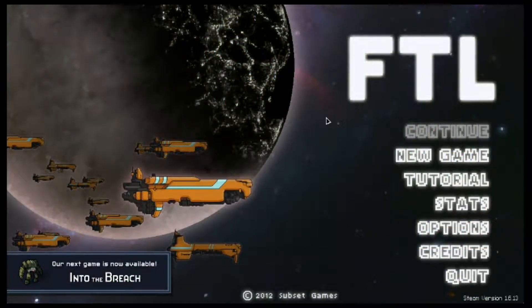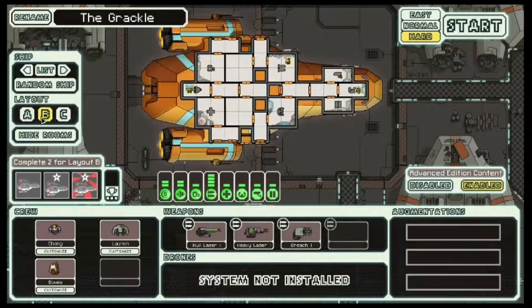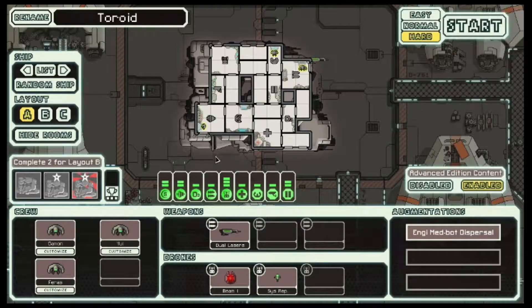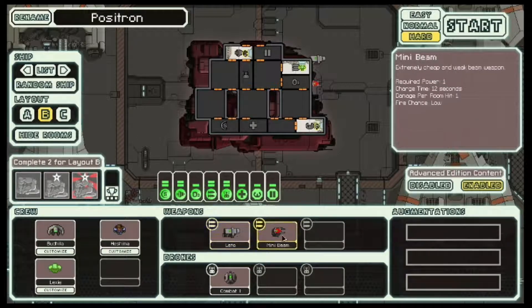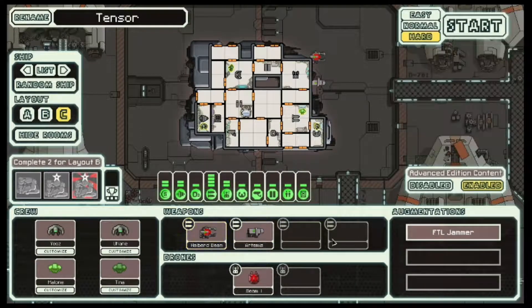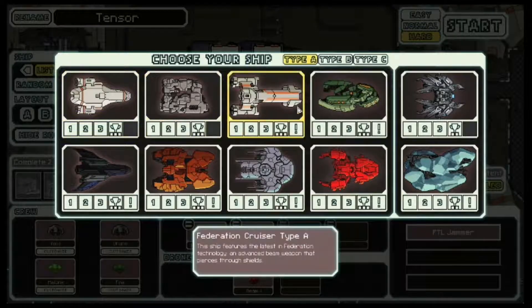Hello viewers, and welcome back to FTL Faster Than Light Mod Pack Lamia's Refitted Ships. In prior projects, we completed the Kestrel A, B, and C — the replacements with slightly different weaponry. Same for the NG ships, which offered some interesting gameplay. This one was kind of vanilla, but this one went a little further, trying to get as much use out of that Leto and Mini Beam as possible. And then there was the strange NG ship with four weapon slots and the Halberd Beam — it wasn't quite a free run, but it was pretty close.